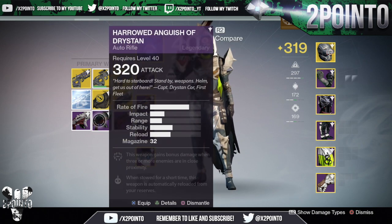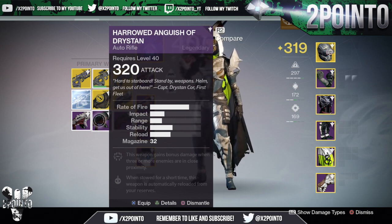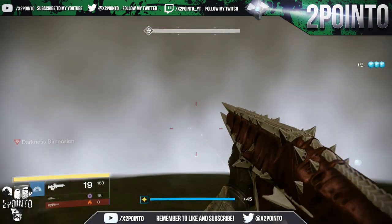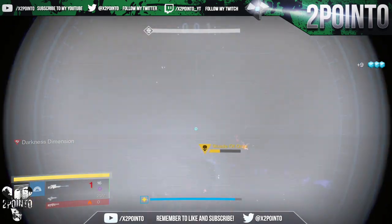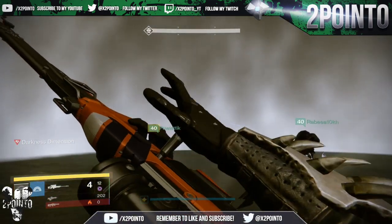I also got a 313 hand cannon with the unique upgrade where three rapid kills heals a small amount of your health and starts health regen. My 320 item for this run was an auto rifle with the upgrade where the weapon gains bonus damage when three or more enemies are in close proximity.